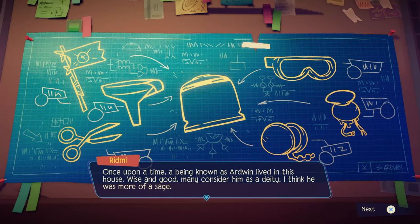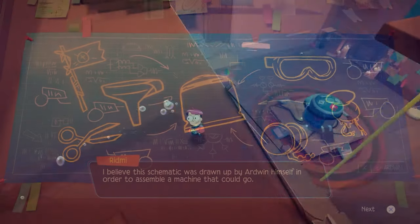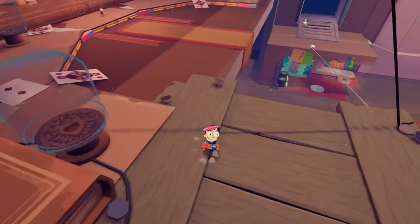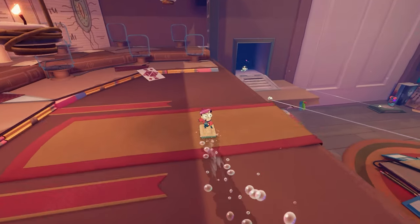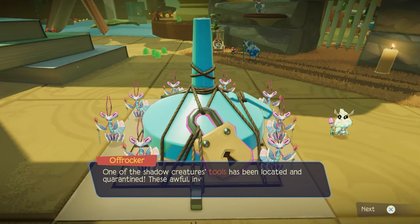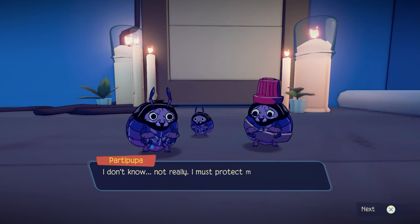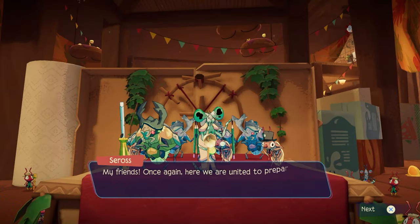It's not just some guy though, but a man named Ardwin whom all the bugs worship as a god. With the help of Read Me, you have to travel all over the house collecting parts of a ship, originally designed by Ardwin, to get back home. Each ship part is held by a different society, each with a veritable cornucopia of problems that need solving before any of them are willing to part with their treasures.